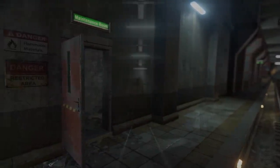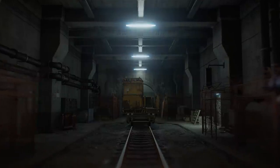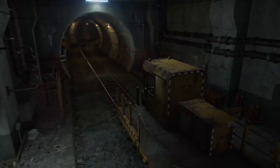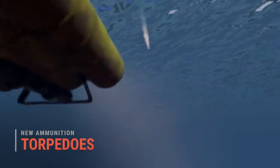Beneath the freight transit line there are now separate bypass tunnels at stations that can be accessed via maintenance room doors. There's no loot down here at the moment, but from now on this is where work carts will be spawning. It's also a handy place to duck into if you're being pursued.